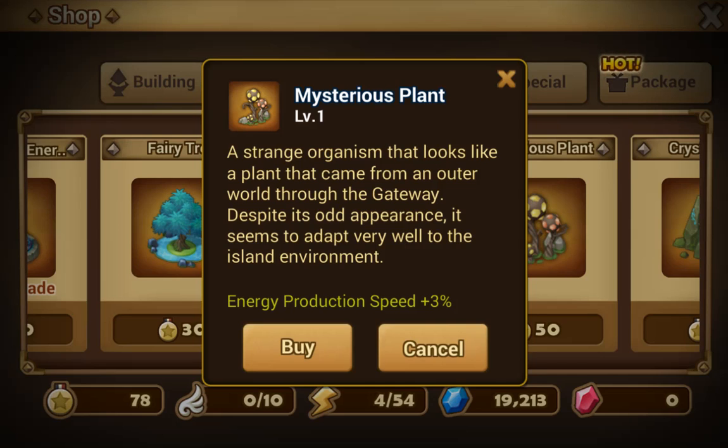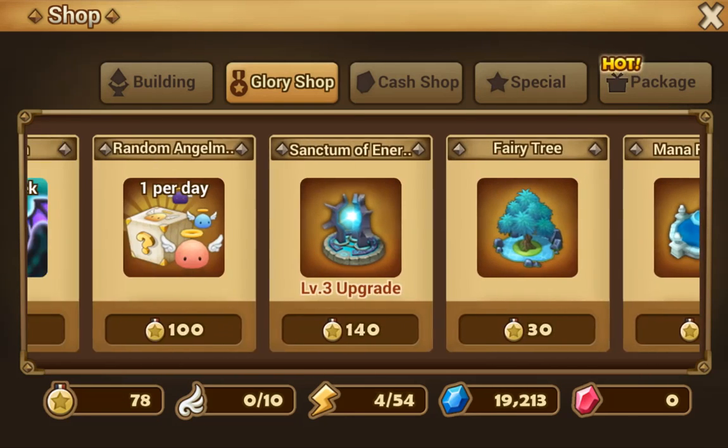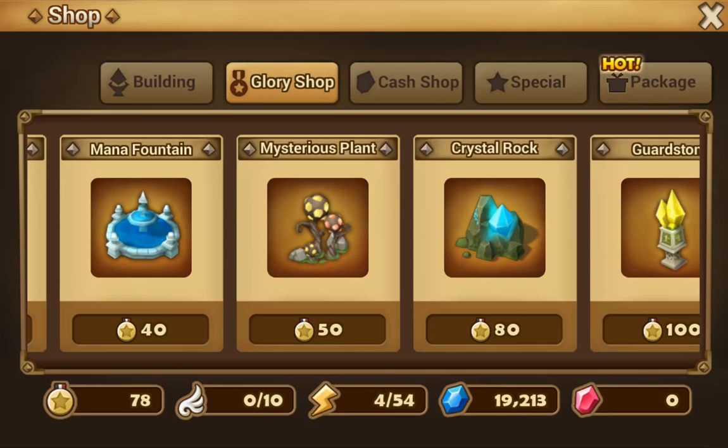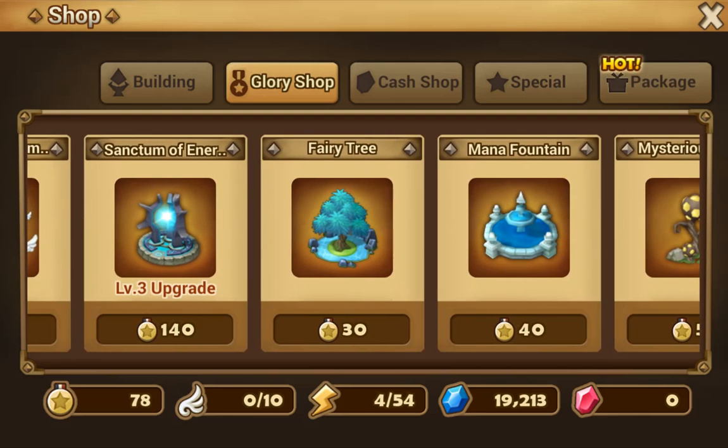Instead of, let's say, 5 minutes, your energy at max refills at — I'll just say a random number — around 4 minutes. I don't know exactly, but you get the point: instead of 5 minutes, you get 1 energy every 4 minutes or something similar. Just forget Fairy Tree and Mana Fountain — maybe buy them at level 1 so you have them on your island, but focus on Mysterious Plant and Sanctum of Energy maxed out first. Trust me, it will take some time but it is worth it.